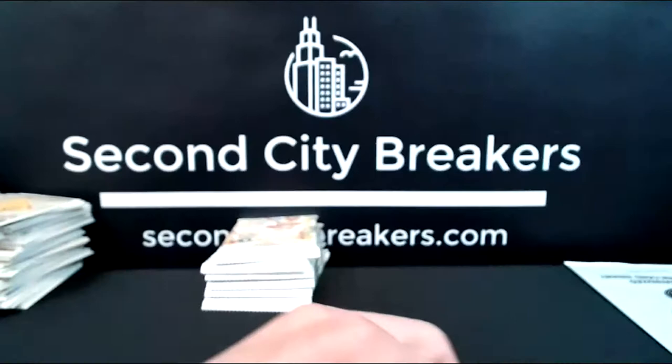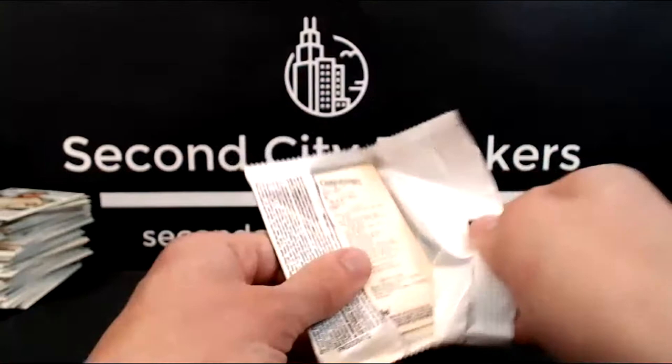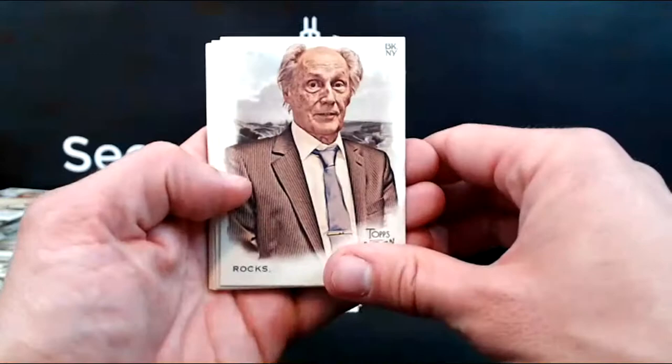And then the Josh James rookie base. No auto in this box, which again, happens with Ginter — you get three hits, they don't guarantee one's an auto, but you generally hope for it. But that one's pretty cool — good Legends card.